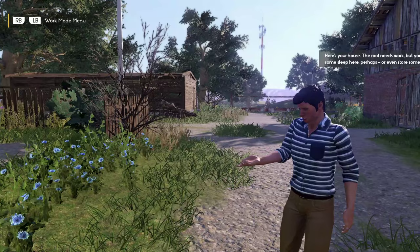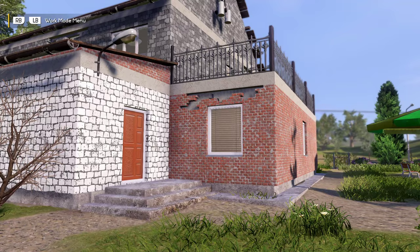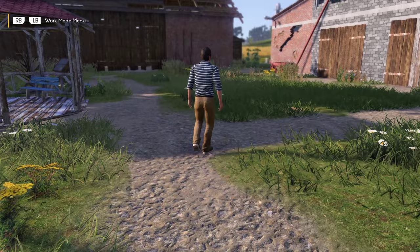'Here's your house. The roof needs work, but you can sleep here, or even store some food.' I can store food in my house. 'You will have to bring this farm to a good shape yourself.' I'm going to have to bring it to a good shape. Definitely still in English — they haven't fixed the dialogue. I think they're either German or Polish.